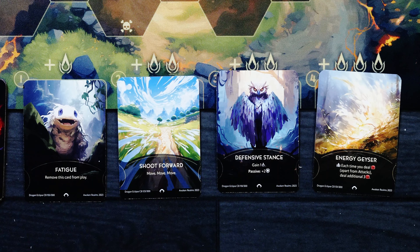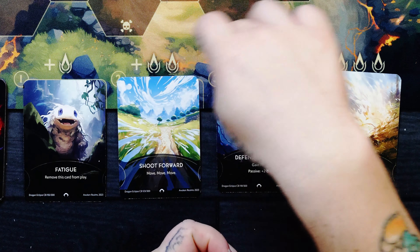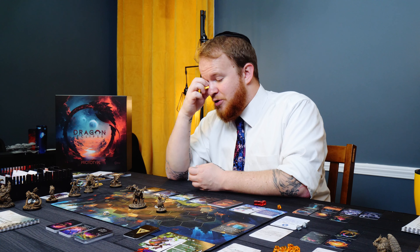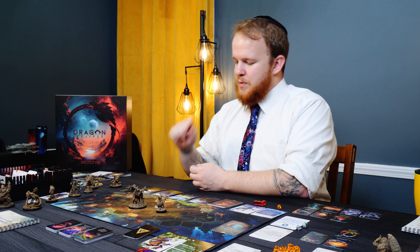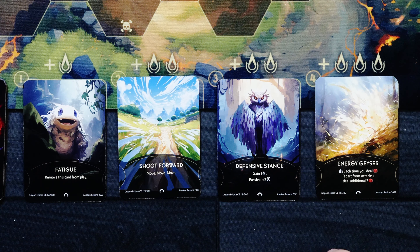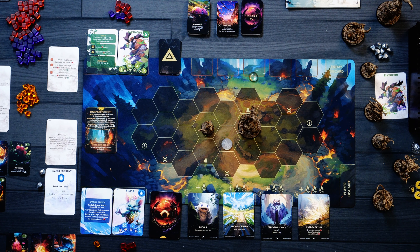The way the game progresses: I select a card from down here, gain resources based on the row that card is in, then everything shifts to the right. Energy Geyser goes under my personal card — each time I deal damage apart from basic attacks, deal an additional 3 damage. I like that. And my Water Drain will work well with that, but it's passive so I'll leave myself vulnerable.